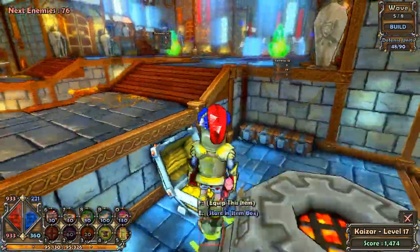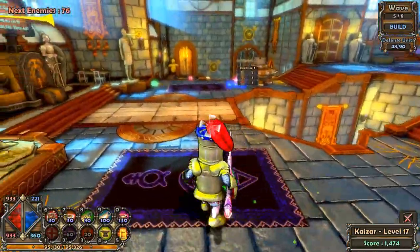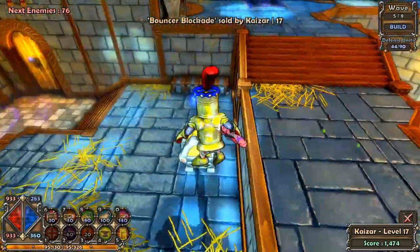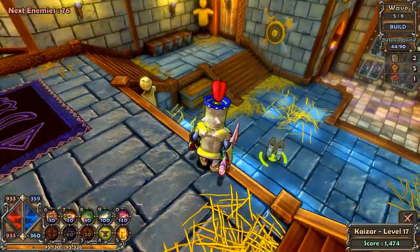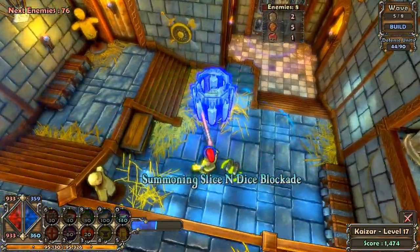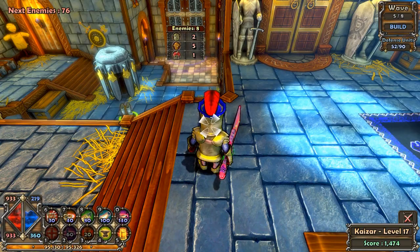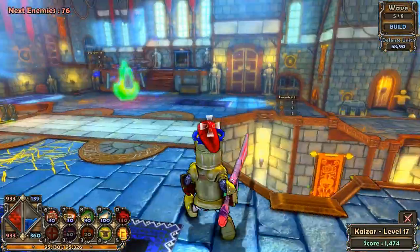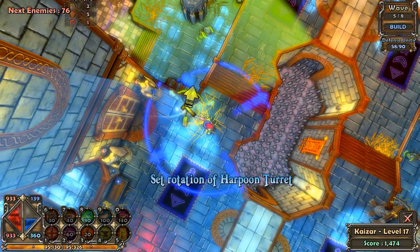I've only played this map as the apprentice, so I'm not sure if this is the correct location. My friend did play as a squire but he was a bit higher level, so we'll just see what happens. It should be enough. The problem will be in one or two rounds when the ninjas start coming, but for now this should suffice. Placing it about there should stop them. Could probably place a tower here as well to take care of any ninjas trying to jump around — and a tower like so.